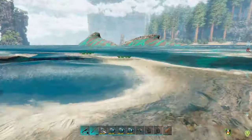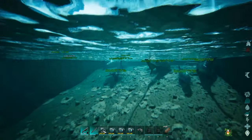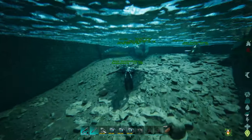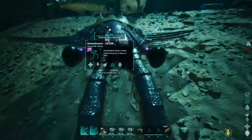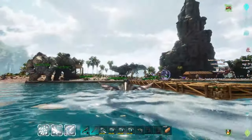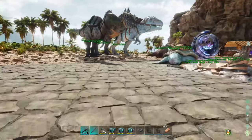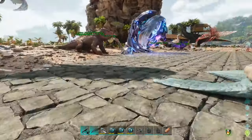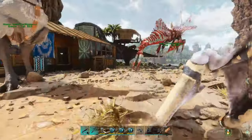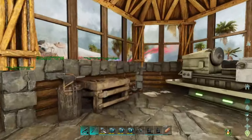First things first, let's find what they eat, then we'll come back and finish breeding them up. From there we will proceed to get our own personal Shastasaur and work on getting a saddle for it. I need to get some Lazarus chowder or a scuba tank before I leave. I only need to get some electronics to get a saddle crafted up, and then we will be cruising around in our own Shastasaur.